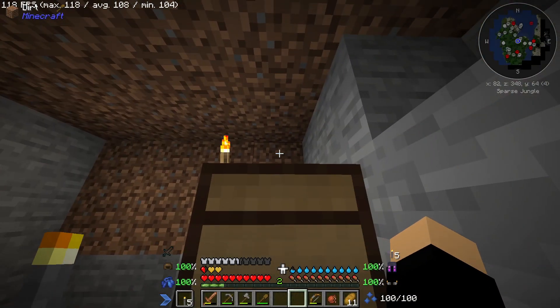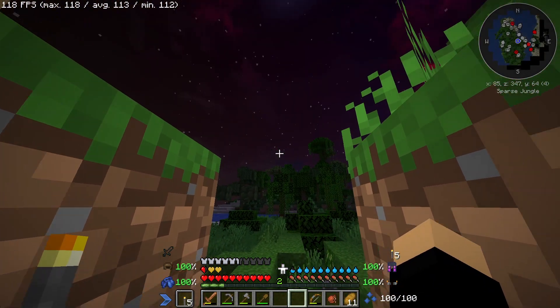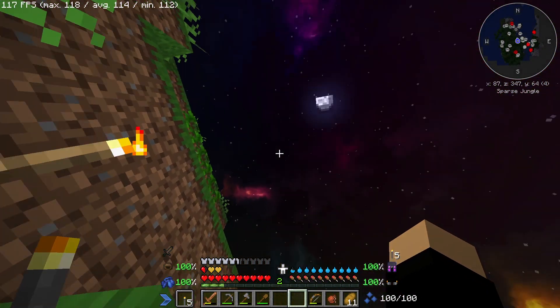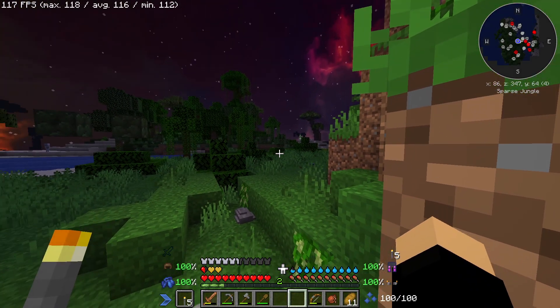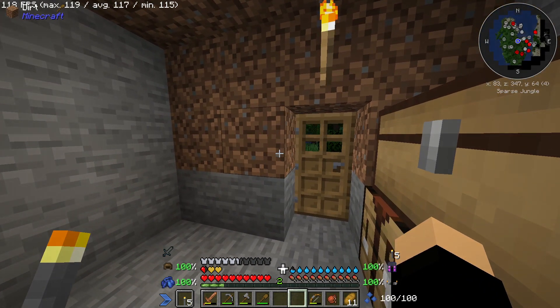Going back to what I was saying about zombies - I also found some lapis, some iron nuggets, a map, and this weird piece of food. I also just wanted to show you the skybox, which looks really cool. And there's apparently a ghost around.